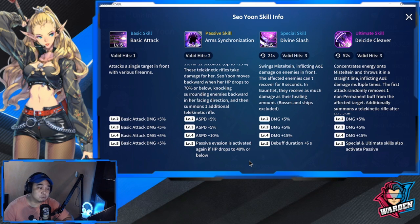At level 5, her passive evasion is activated again if HP drops to 40% or below, so there will be two passive activations — one at 70% HP and one at 40% HP. Based on this, she's going to be high on survivability.